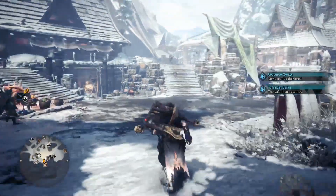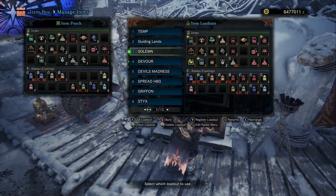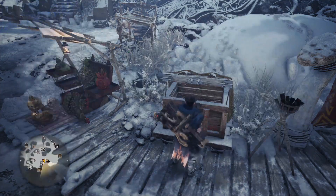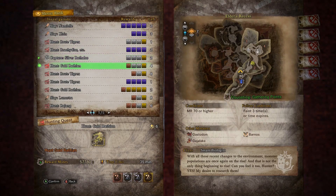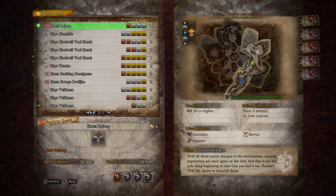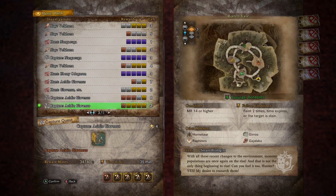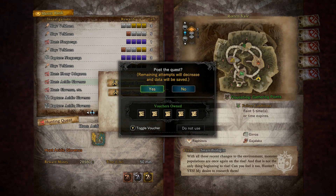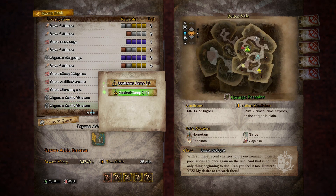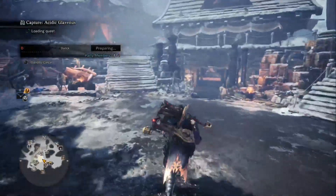We're back at camp. I think that went by too fast — let's have another one. We're going to refresh our items. We actually didn't have refreshed items at the start of that last fight. Who should we fight next? Brute Tigrex was too easy. Let's do the Acidic Glavenus — great rewards and all his weapons are so nice. We already refreshed our items, let's go have a meal.